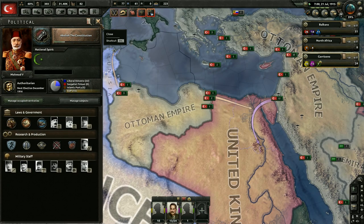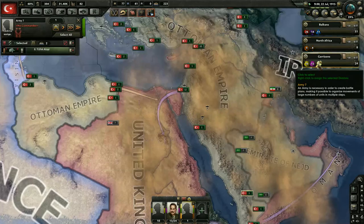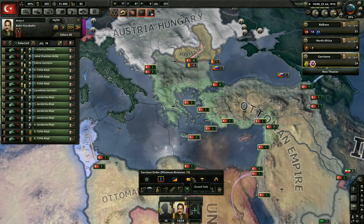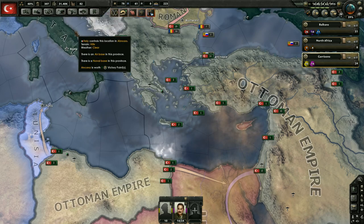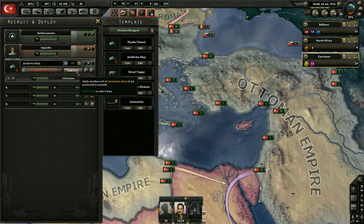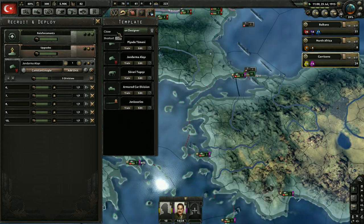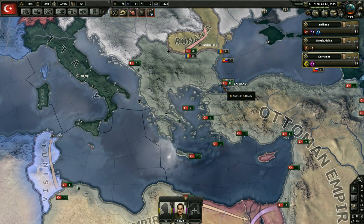As soon as we get this manpower national focus done, we'll probably declare war. I'm not going to wait until we build the units. World tension is actually ticking down right now, which is unfortunate — nothing else is really increasing it. We don't have enough troops — we need 18 for port defense and we're short. We're going to go ahead and get five more divisions building right now. It's fine that we're burning manpower because we're about to get a whole lot more. They'll come over here to Constantinople.